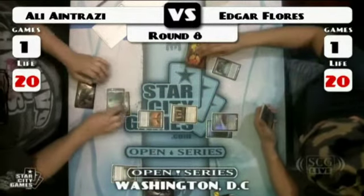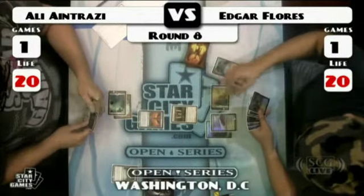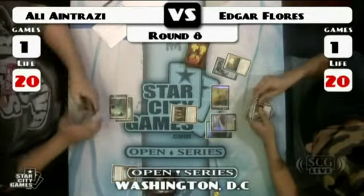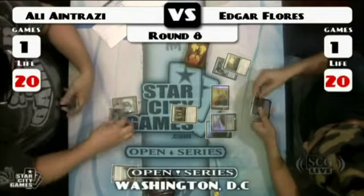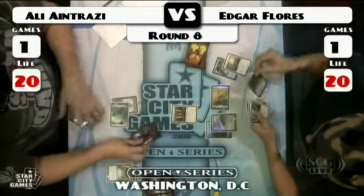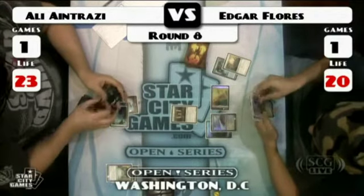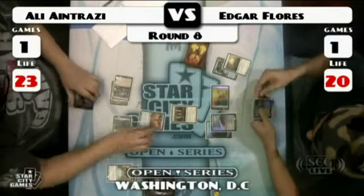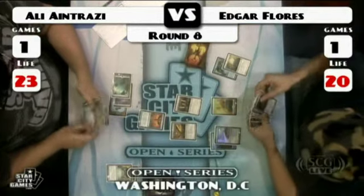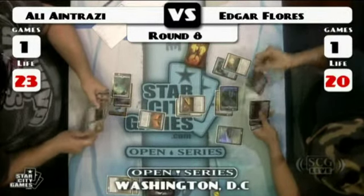Meanwhile the game three is off to a blazing start — I think they're just trying to play fast now. Flores has already landed a Stoneforge Mystic and ousted a Thrummingbird. Twelve minutes still in the round, plenty of time but they need to go fast. Stoneforge Mystic grabbed a Sword of Feast and Famine, then ousted Antrazzi's Thrummingbird. Antrazzi goes for a second Preordain, considers between an Island and a Thrummingbird, leaves them both on top, grabs the Thrummingbird, plays a Mystifying Maze, and plays the Thrummingbird.